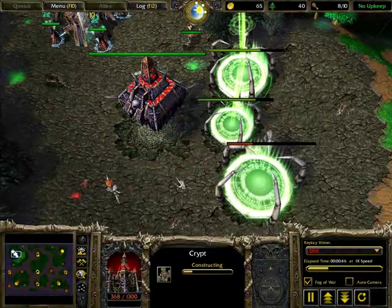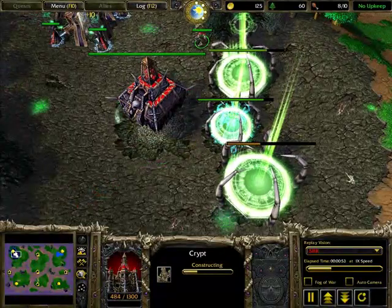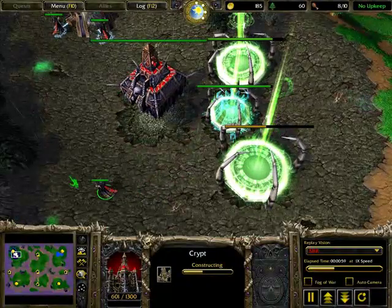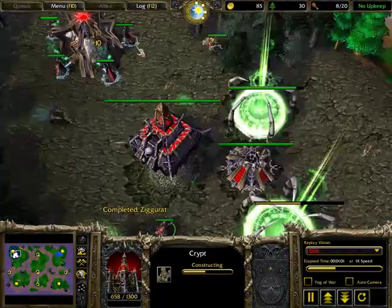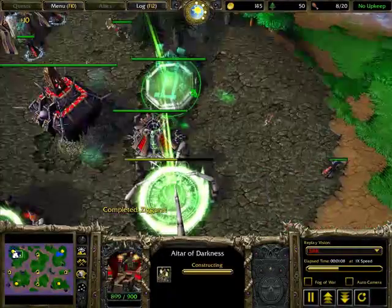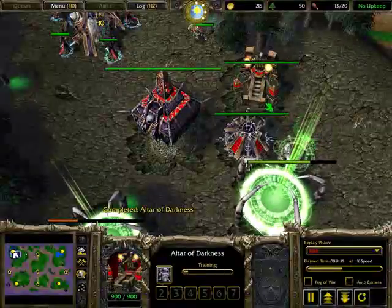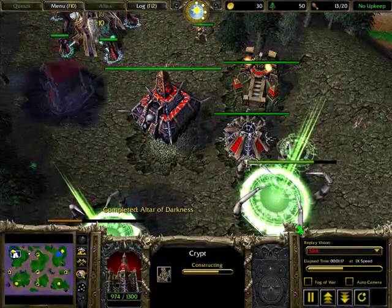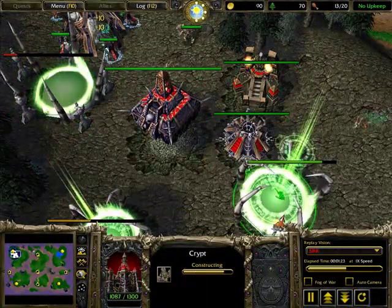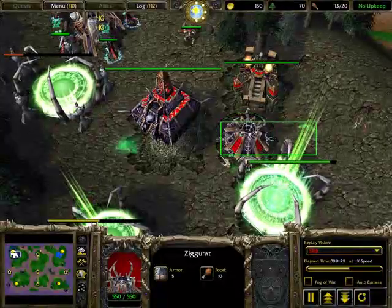This is Echo Isles, ten o'clock spawn — one of those maps that is a pain in the neck to block. You need to use every single building possible to base block properly. Remember this formation — the Crypt and another building can be switched. Just remember: never have two buildings next to each other without a Ziggurat between them, because the Ziggurat acts like a lamppost.